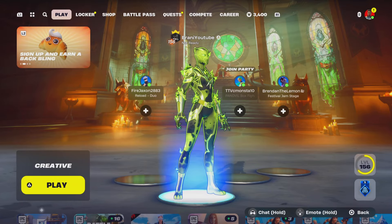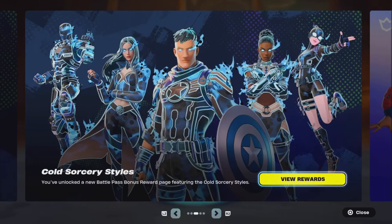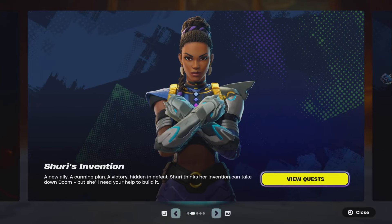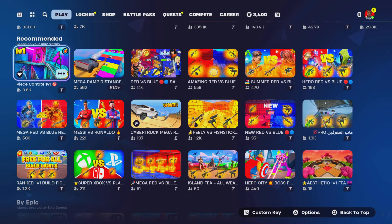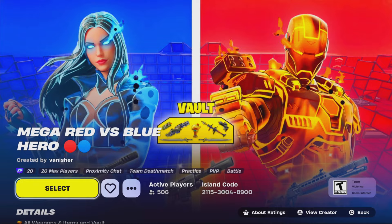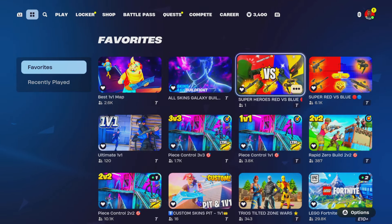How to get the Ultra Doom Powers Mythic in Fortnite Creative Island. Like and subscribe for more videos like these. So guys, the Ultra Doom Powers is currently available in Battle Royale, but I've been super unlucky trying to get it to spawn — it just doesn't spawn.